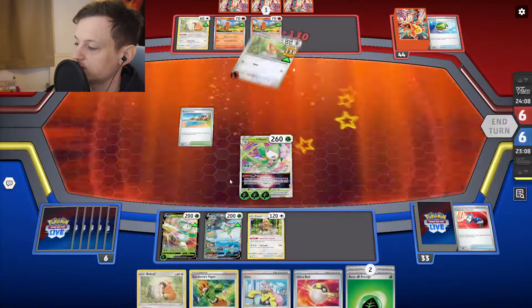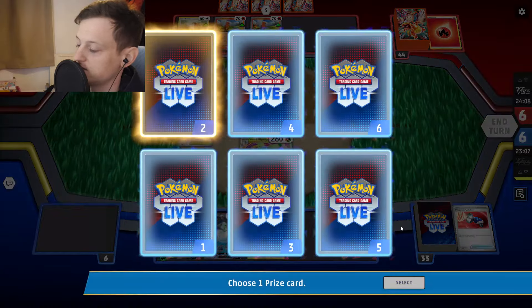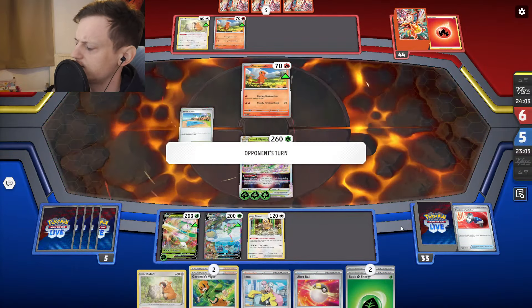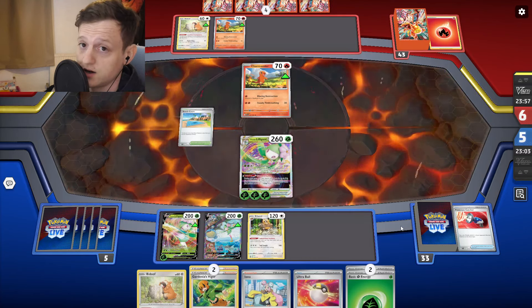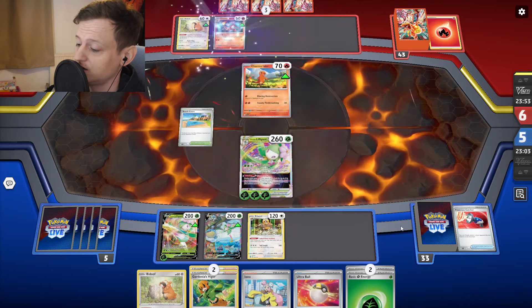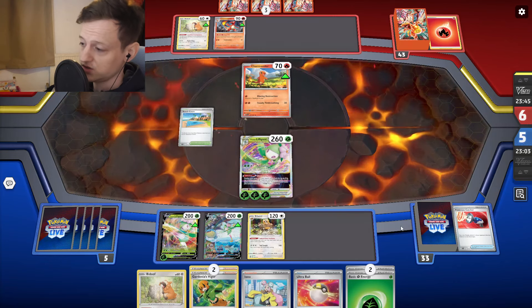We won't do the extra damage because we don't need to — we just keep the energy on Lilligant and let's see if they can get the return knockout. Another Gardenia, not bad. I really should have checked the deck — I always forget to check how many Gardenias I have when I'm playing online. They're going into Charmeleon, so they might not even have Zard — they might just have a dead hand. But as soon as they get Zard up, we just knock it out anyway. Just want to get my Lilligant set up before they start bossing ones on the bench.